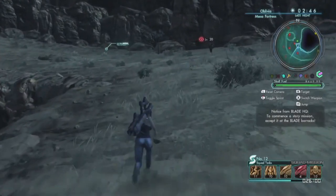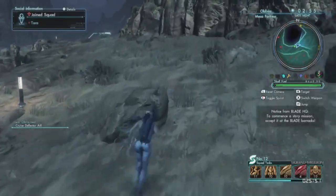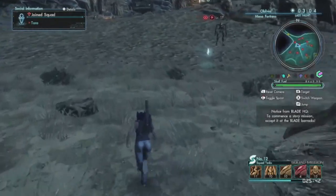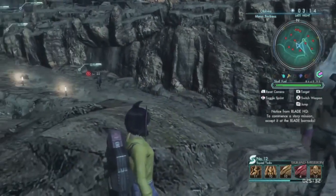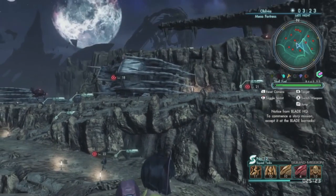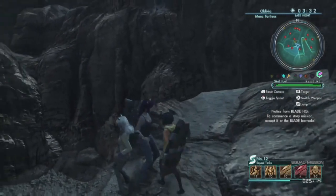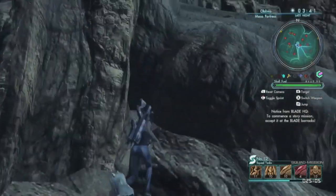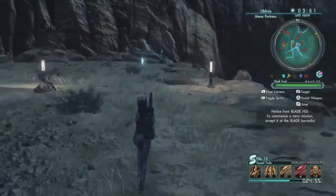We are still heading in the southeast direction, and now we are following this path that is taking us a little bit northeast. This area some of you might have been to already — this is where you were helping out the Manon when you first meet the Manon, so it should look familiar. This is where one of the turrets were, and we are just following that path up to where the turrets were.